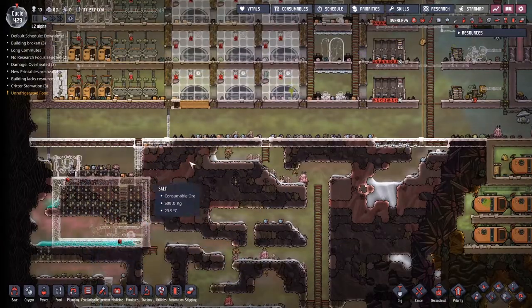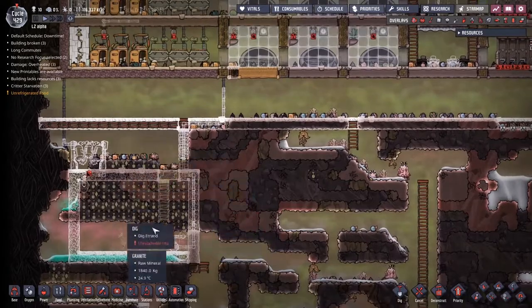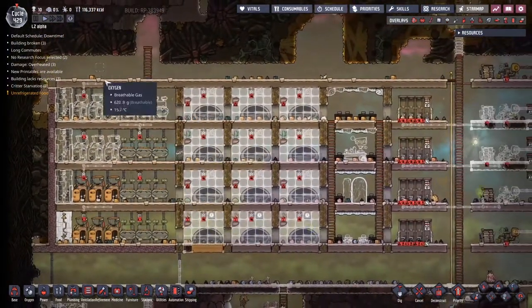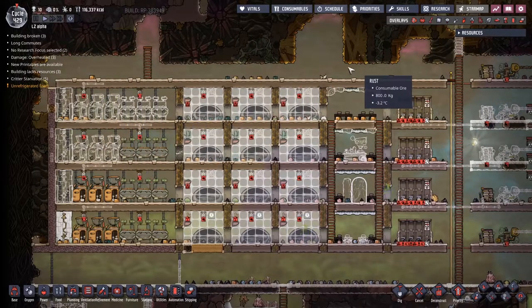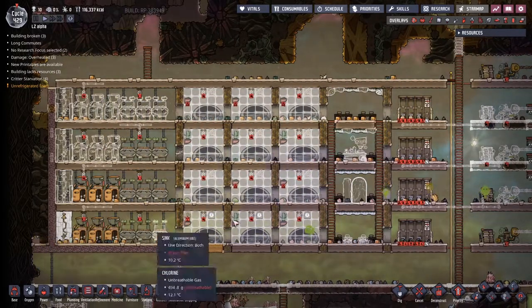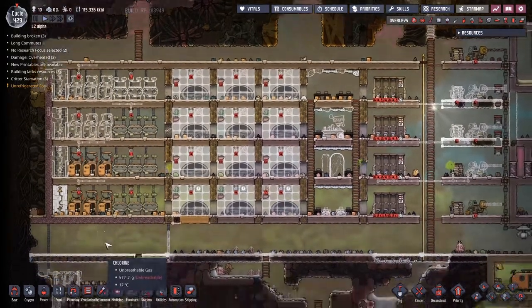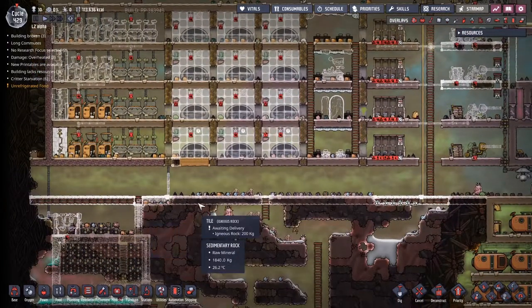We spent a whole cycle doing some construction. It doesn't look like it down here, but almost all of the wiring up here has actually been put into place. At the beginning of the cycle we had build orders going all the way out here, and now it's just a few little bits remaining. We are on our way.